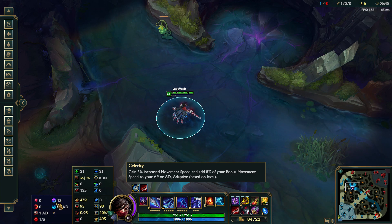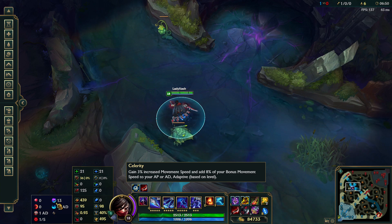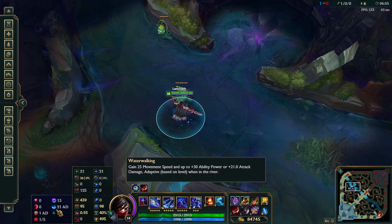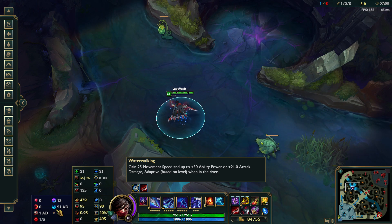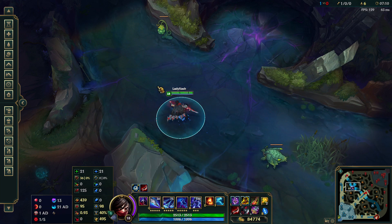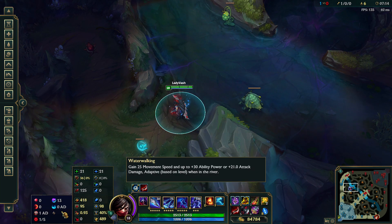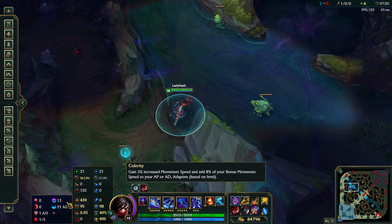So then you have Celerity, which gives you 3% movement speed and adds 8% of your bonus movement speed to your AP or AD. And then I decided to go with Water Walking, so while he's in the river he gains 25% movement speed and up to 21 AD adaptive. So I maxed out — I'm level 18 — so it gives me the 21 while I'm in the river. And if I step just outside, it goes away. The 25 movement speed only gives me one extra damage from the Celerity.